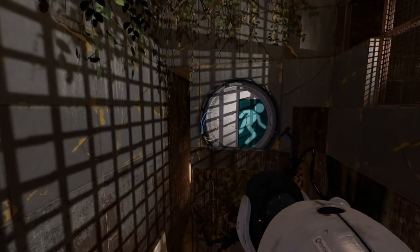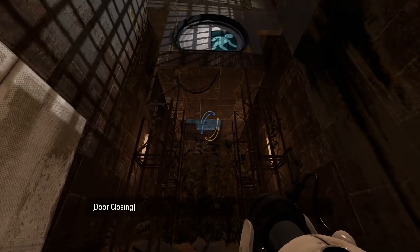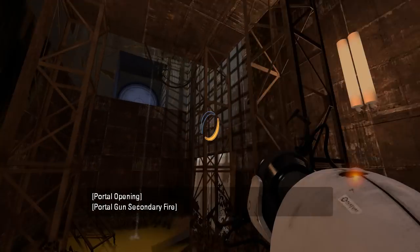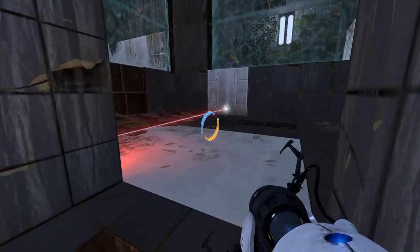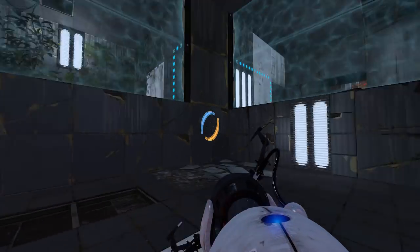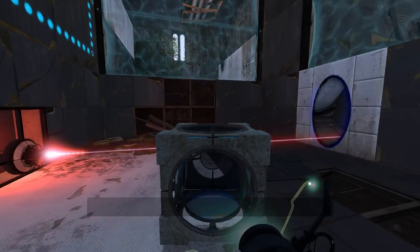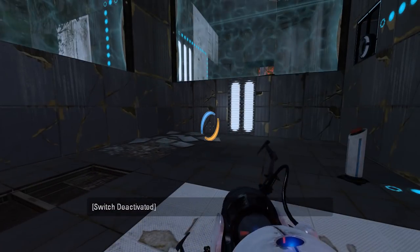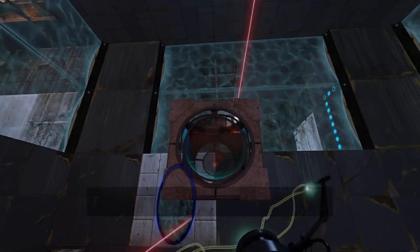Right away we cannot get to that door. Guess we're hopping down. Oh, we'll go in there anyway — that's good news. There's a laser, and we can't do anything with it just yet. Got a laser cube at least, so that's something. Oh, I didn't even see that portal surface — that explains a few more things.